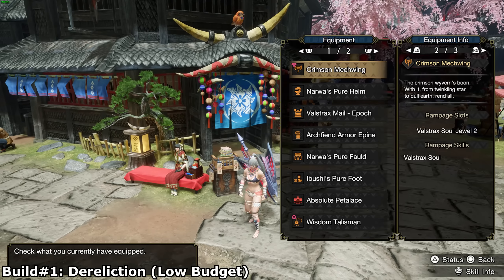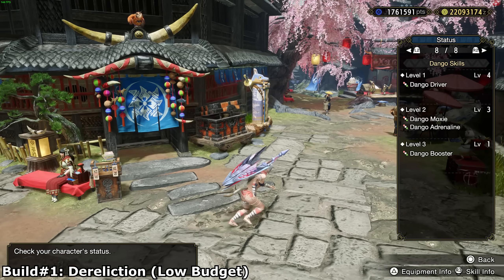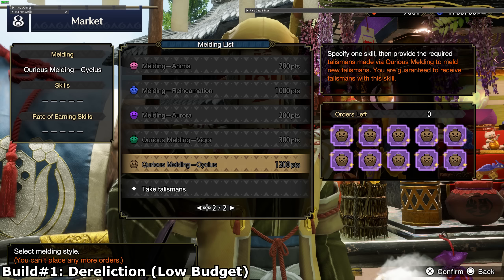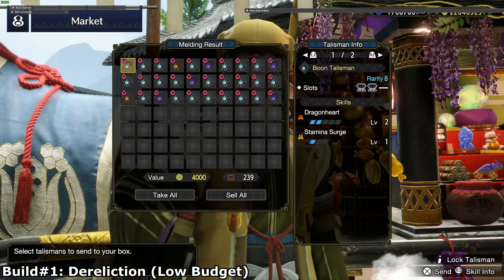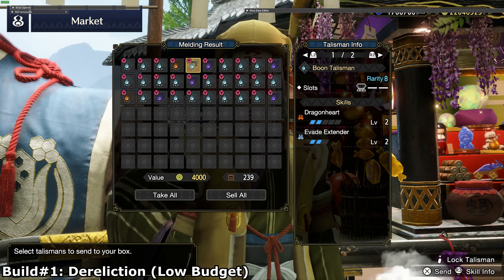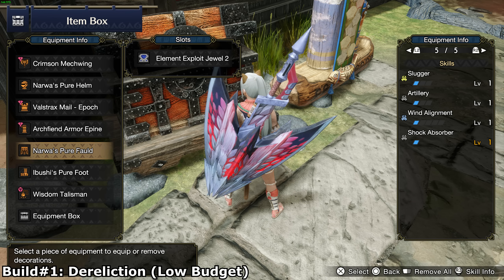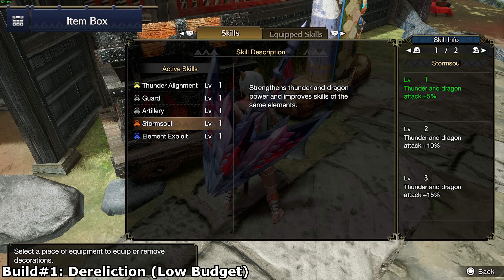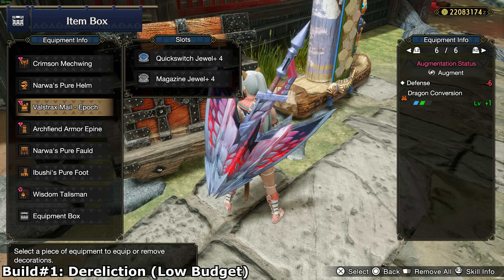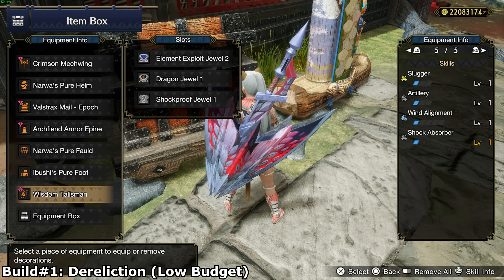So let's go straight to the builds. In order to make build number 1 work, the only Aranjir requirement will be Dragon Heart level 4 on the charm with some slots. You can use a Cyclos Melding if you want to be faster with getting it — this shouldn't take more than a minute, so as you can see in the footage you get hundreds of them. We're using 3 piece Narva Bushi for 50% Dragon damage due to Storm Soul. You will also have to roll 2 levels of Dragon Conversion, either on the charm or on the Kurios, which is also very simple.